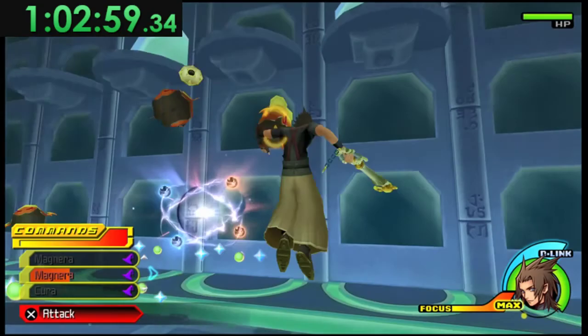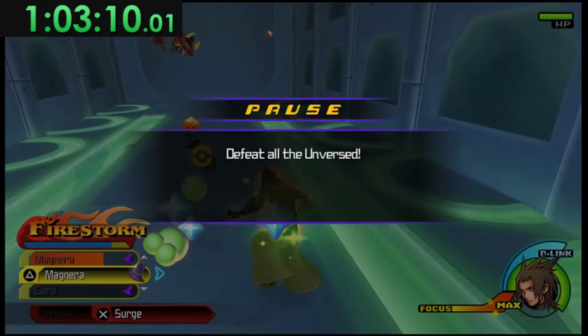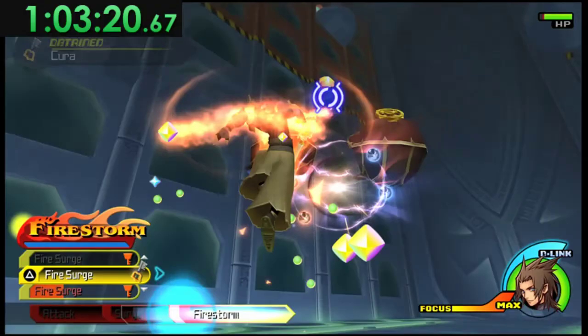The most annoying wave has two guys showing up on opposite sides — just try to pull them together with Magnet and then when the big guys show up use the finisher. Hopefully the Magnet lasts long enough to group them all together.